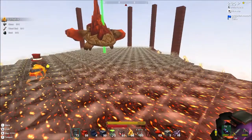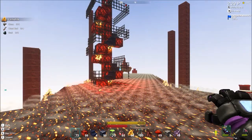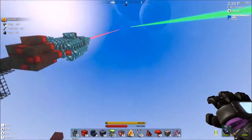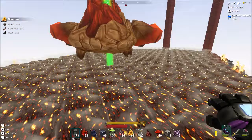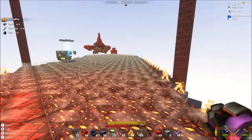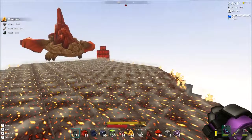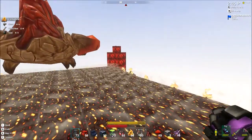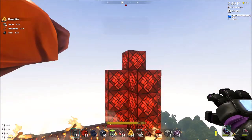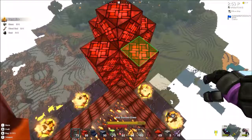I might want to put a little bit of steampunk lab equipment here — like, he's using science to try and maximize the crystal's power. I showed you what this turned out to be. I decided not to do that extra going out and then curling back in — those kind of shapes are just too hard to do. I decided to just leave it like this.